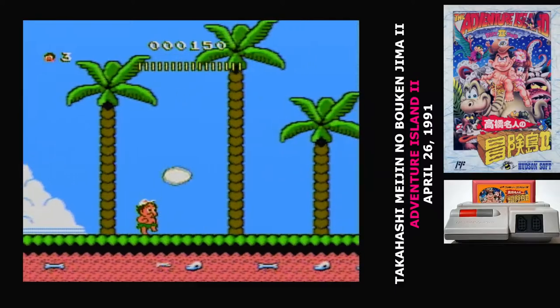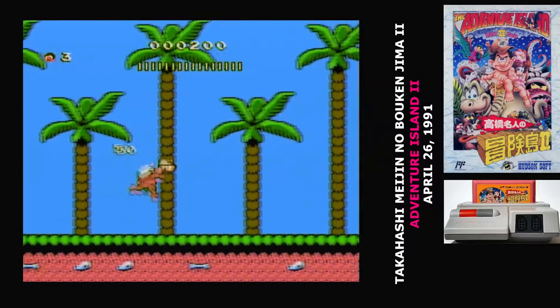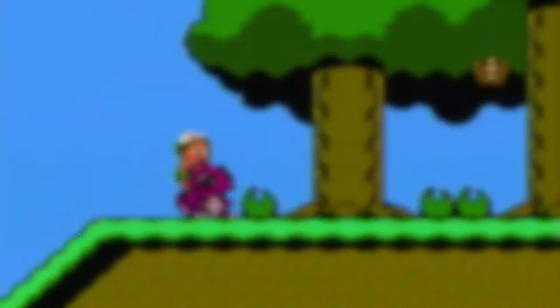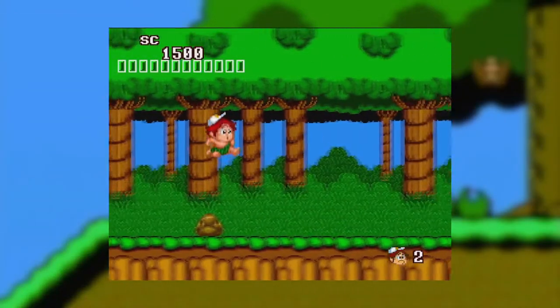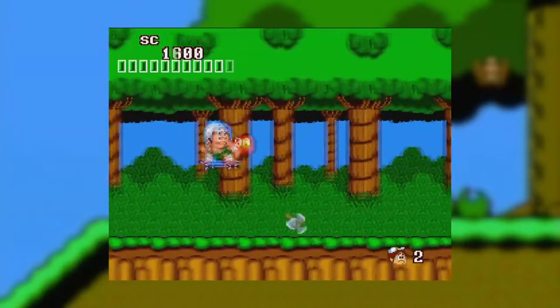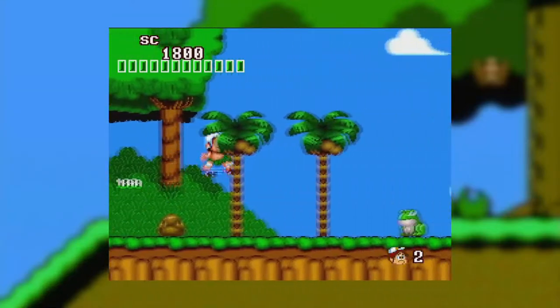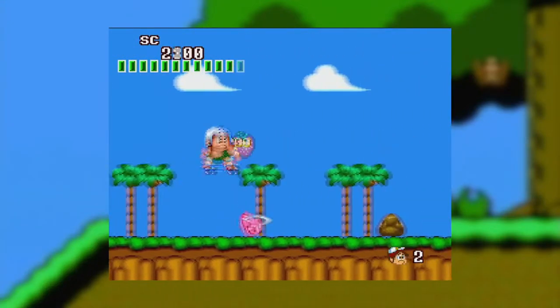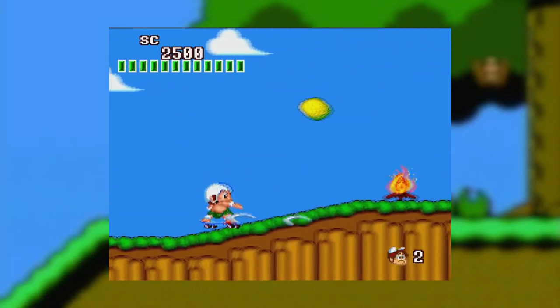It's hard to say for sure, but I get the impression that Hudson is finally pulling away from the PC Engine. Every game that Hudson releases for the Famicom from this point on are series that they took to the PC Engine and are now bringing back. In fact, just a week before the release of this game, Hudson released Takahashi Meijin no Shin Boken Jima on the PC Engine — because this series wasn't complicated enough. That's the game called New Adventure Island internationally.